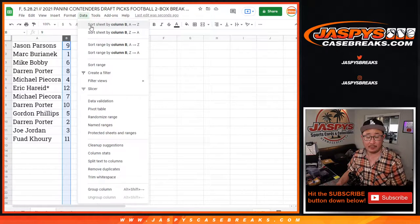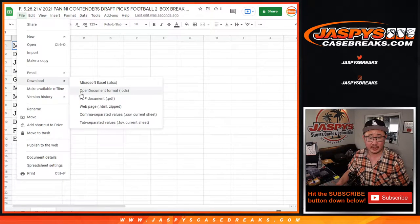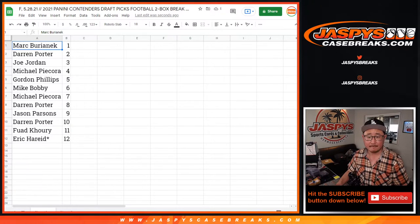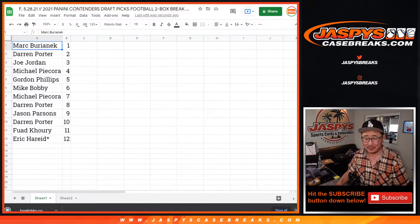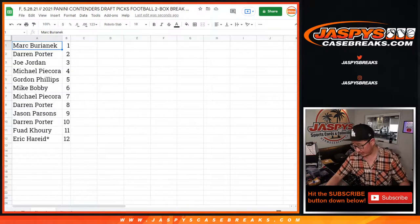Let's sort this by number numerically and print out labels for this, then we'll get the break going. Obviously if you're watching the replay of this, you can fast-forward through this little bit of housekeeping — it just makes it a little bit easier for the shipping team and gets shipped out to you a little bit more quickly.